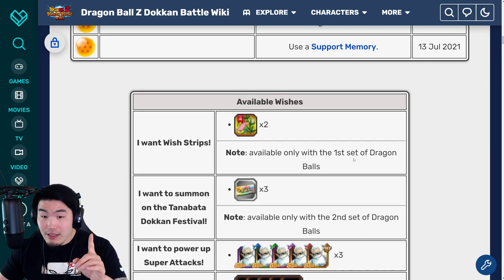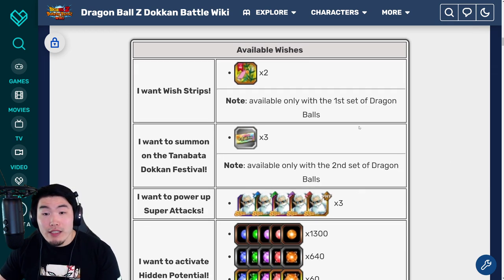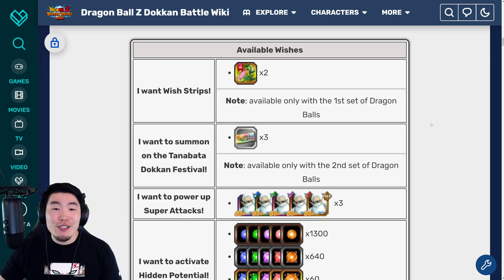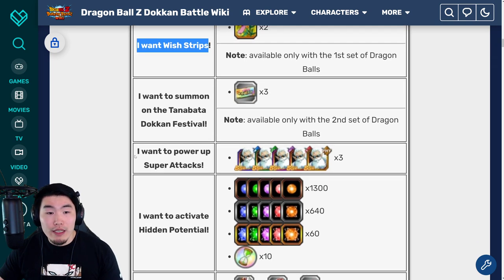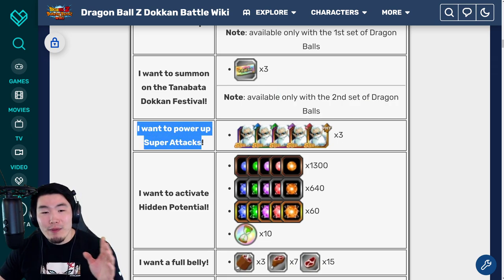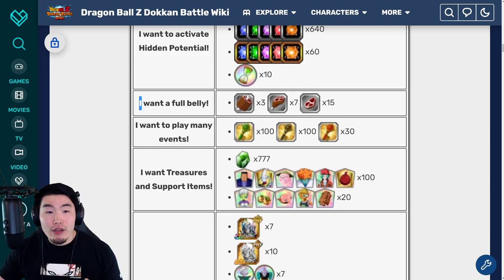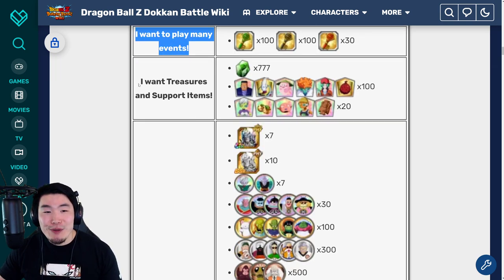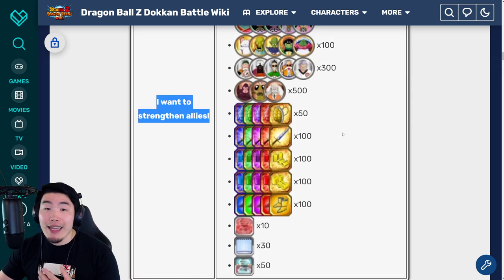So in order, the wishes will be: first, I want wish strips. Second, I want to power up my super attacks. Third, I want to activate hidden potential. Fourth, I want a full belly. Fifth, I want to play many events. Sixth, I want treasures and support items. And the last one is, I want to strengthen my allies.